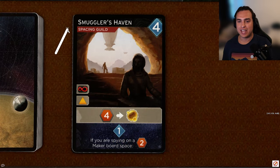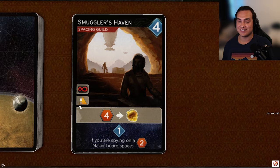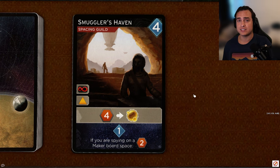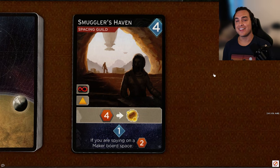Our first four-cost card — Smuggler's Haven, a Spacing Guild card with access to the Spacing Guild and orange. This is our first victory point generator. When you play it, you can spend four spice to get a victory point, and when you reveal it, if you're spying on a maker board space, you get two spice. This card is incredibly good. It gives you access to the Spacing Guild, those really strong spots in this game. Anything that gets you points is incredibly valuable. And if spice is hard to come by, revealing for two spice when spying on a maker board space means this card essentially pays for its own victory point — reveal it twice with a spy on Haga Basin and you've covered it. Get your spy on Haga Basin ASAP. This is an incredibly strong card — I'm going to have to give it an S.